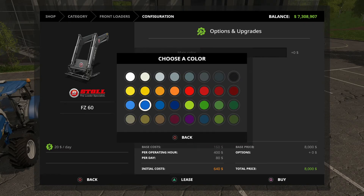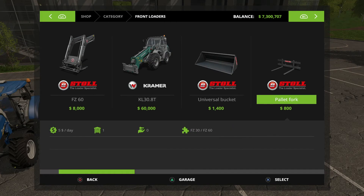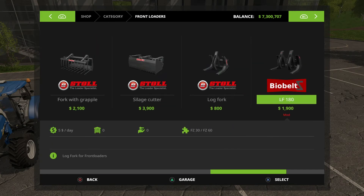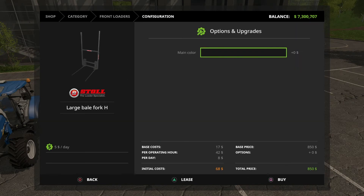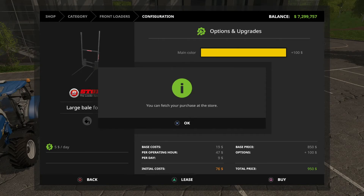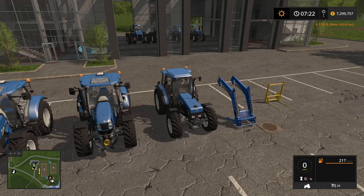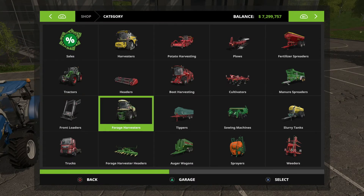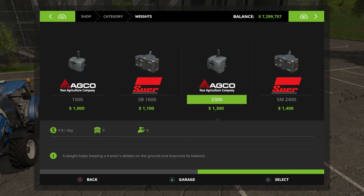We'll just do blue again with a bail fork. I think we had another one that was a mod - it's the same brand too - and you can pick up more bales with this, so I'm gonna get that. Let's keep it going, get the New Holland yellow. I need a weight - just get the same weight for this tractor anyway.